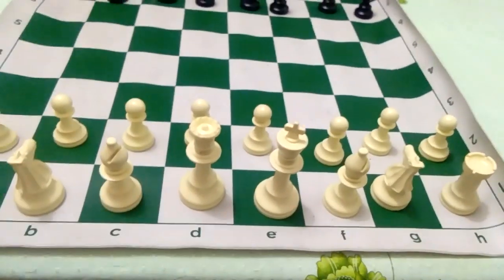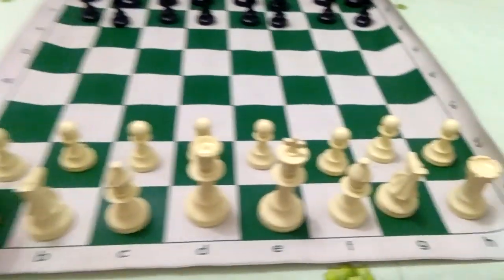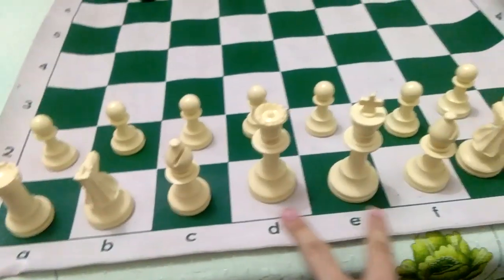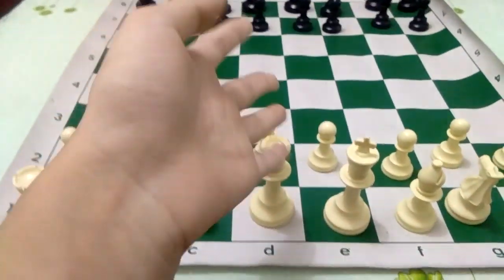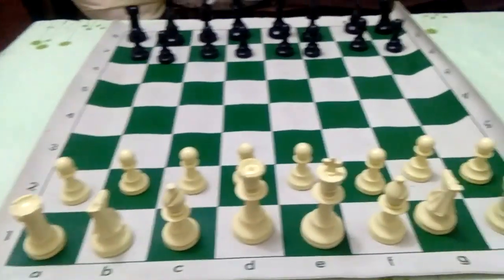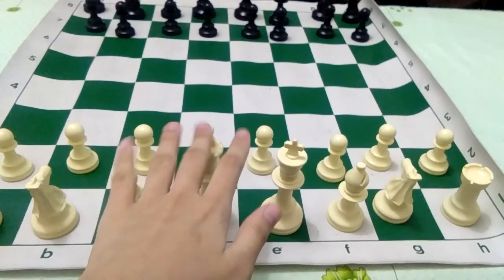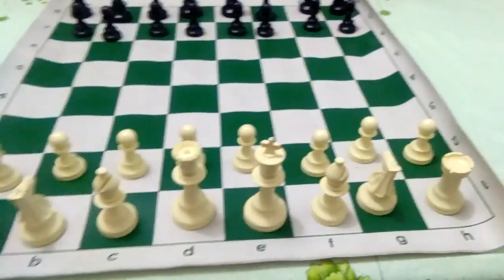So in chess, we have a chess mat or chess board, eight pawns, two rooks, two knights, two bishops, and a king and a queen. And it comes in black and white. So I'm going to teach you the varieties and the moves of these chess pieces. So let's begin.